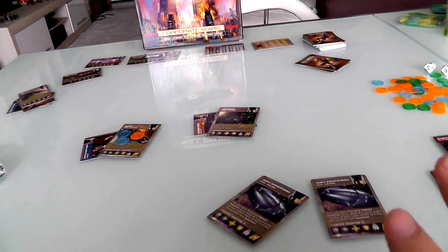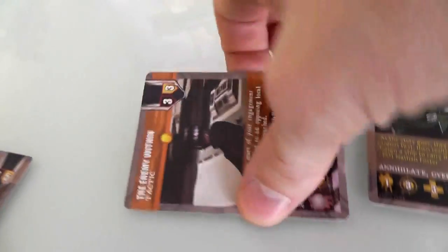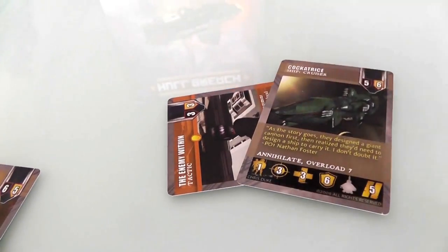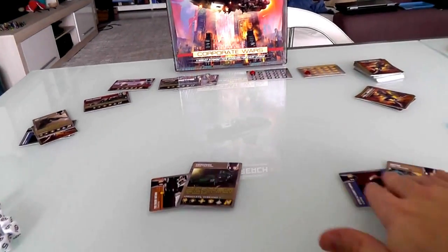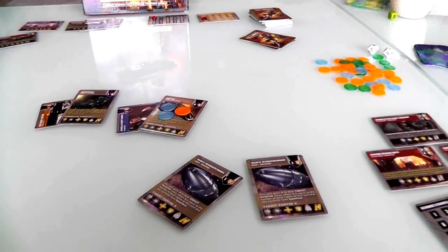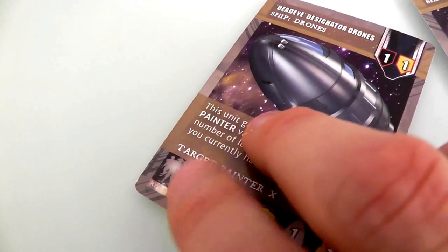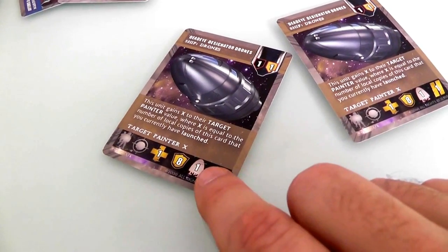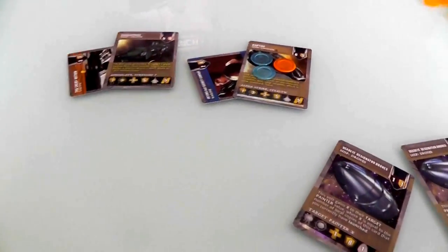Now we move on to the boarding section. Interestingly, the cockatrice has marines on board, but they're special — they cannot leave the ship for any reason. They're traitors just trying to keep the ship under control. Also, we're still in the first round, so the station is off limits — Jen will have to wait until the next round before she can go for the station. Jen also cannot board the drones because a ship can only board something equal size or bigger — a 5 cannot board a 1. So there will be no boarding in this round.